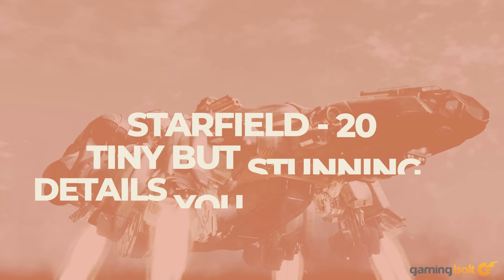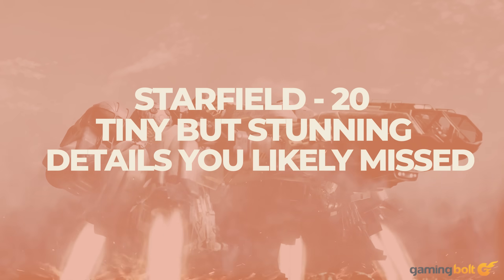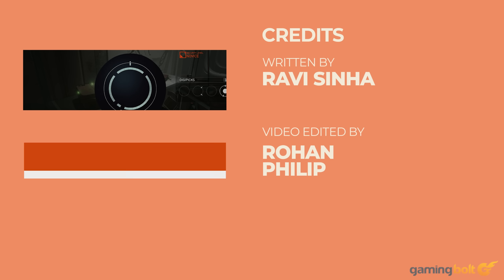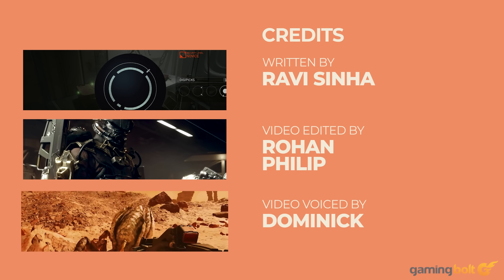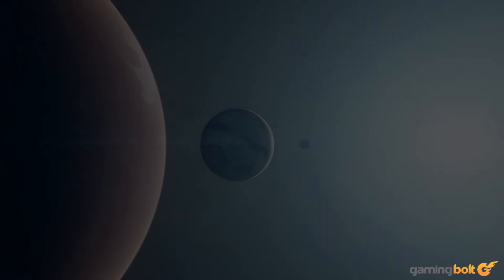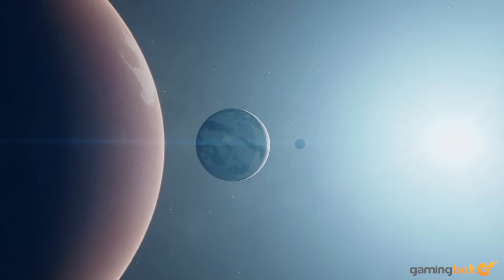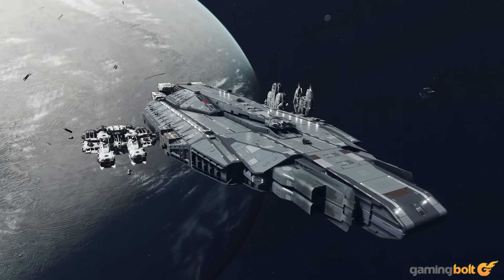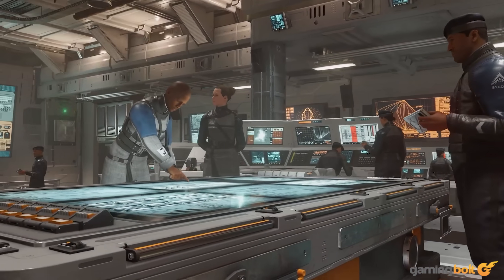Bethesda Game Studios' Starfield releases worldwide on September 6th, or a day earlier depending on your time zone, for Xbox Series X and S and PC. However, several players have likely purchased the Premium Edition, which gives 5 days of early access and allows them to jump in on September 1st. Considering the hype, it's understandable for anyone to want to get in right now.